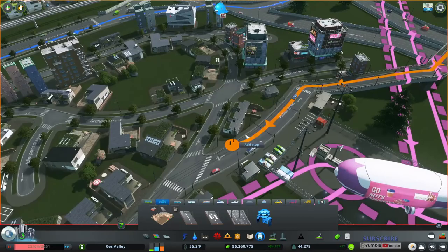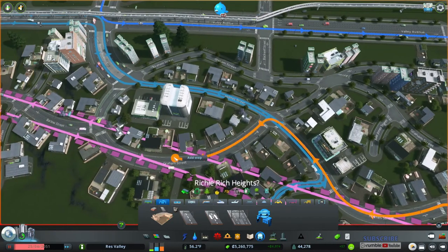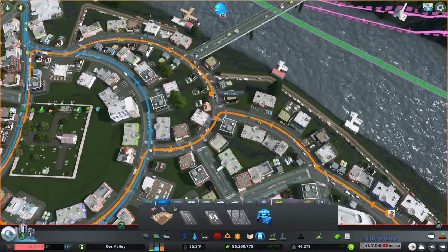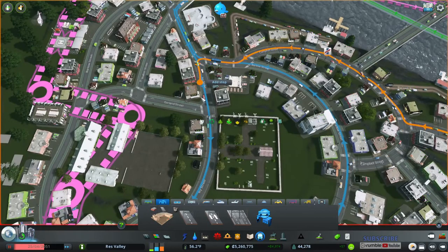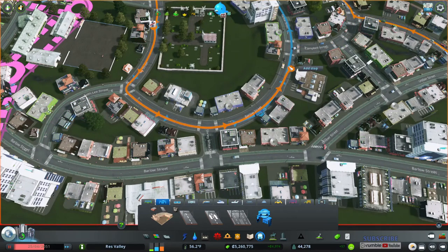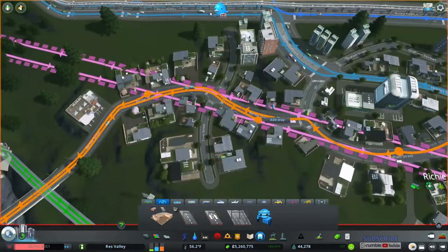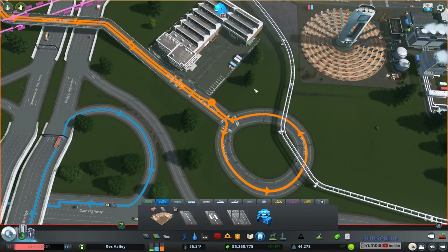This is going to be a way to turn around, but I'll put it over here first to start it off, then put it over there. Everybody likes a trolley bus. Then I'll put it over here — as many stops as possible. I'll bring it around this way, loop it back, and connect it. Perfect.